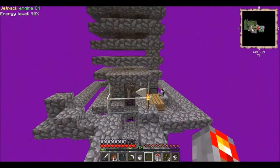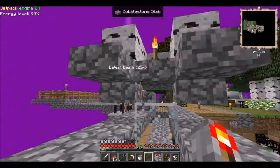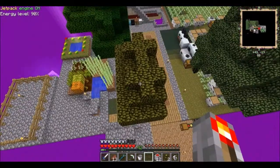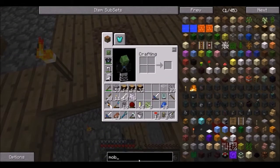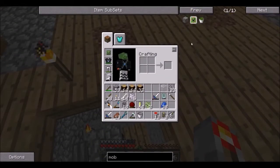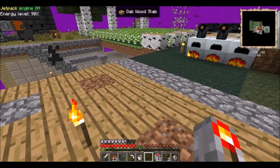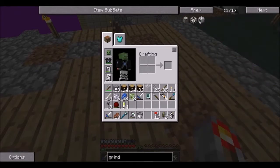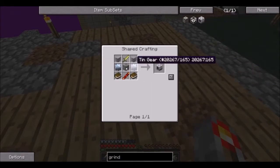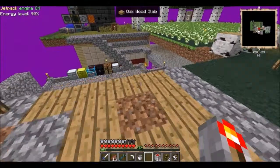Because I need to collect mob essence to pump it to the spawner - that's this stuff, it's all got to go into the spawner. And to do that you need a grinder, one of these things. So this is going to be a task. I have to make one. Good thing I have machine frames and redstone reception coils programmed into the system.